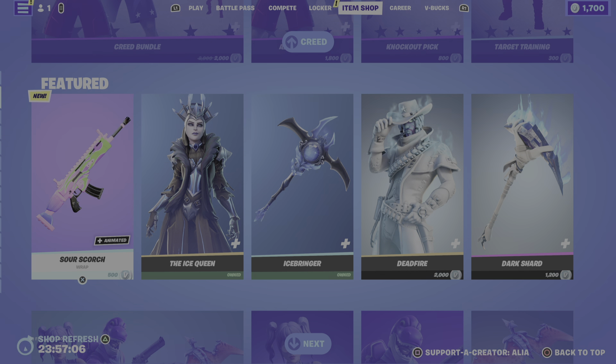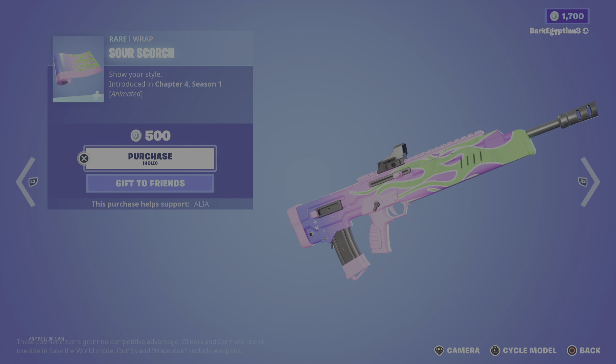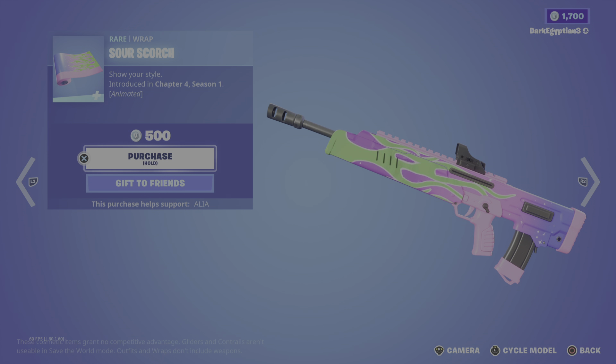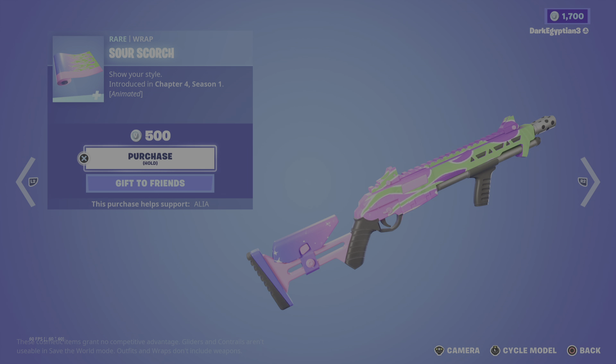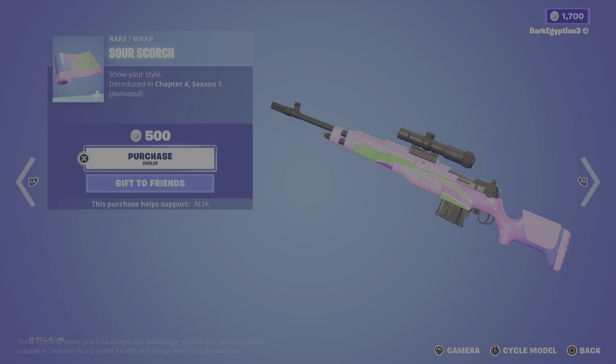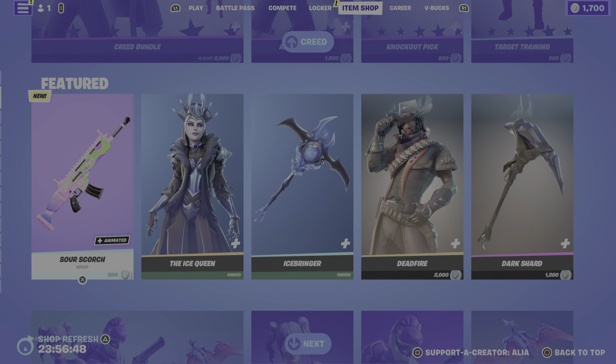Moving on to the Featured Store — I didn't know about this one. We've got a brand new wrap called the Sour Scourge, an animated wrap. As you guys can see, it's animated across the entire weapon — we've got some green flames and particle effects like sparkles. I like it, it sold me — it's wacky, it's weird, it's bright, I'll take it.